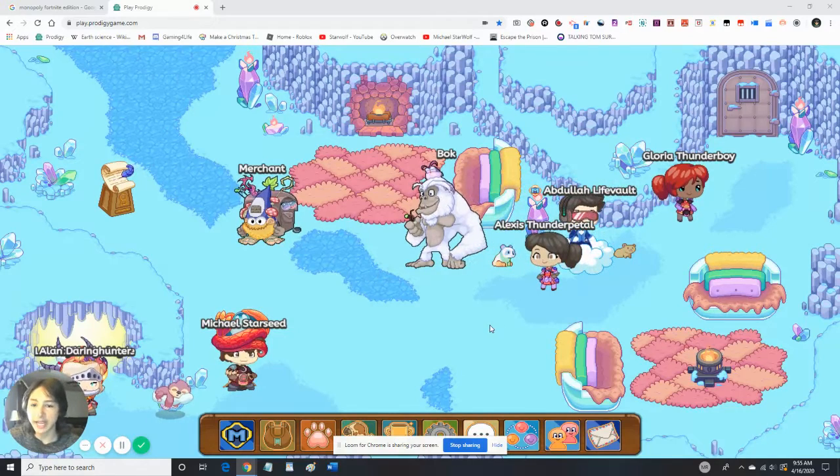Michael Starwolf here. Today we're going to be going on Shiver Chill Mountains. Rumor has it this is where the Crystal Cabins are going to be.